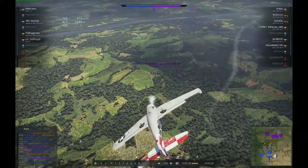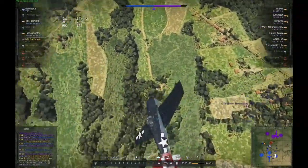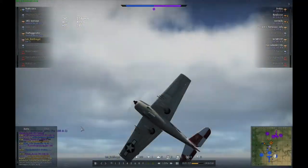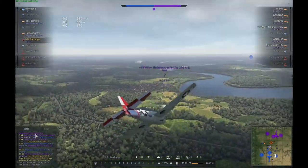I was finally able to set a Focke-Wulf on fire and kill him. The second one passed nearby and nearly got me — I was really lucky there. But he chose to do a turn fight with me, barrel rolling and doing some scissors.